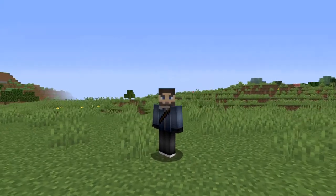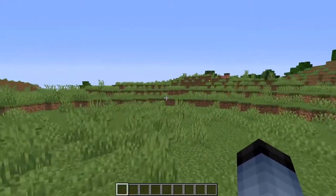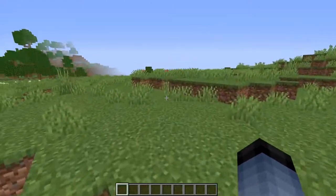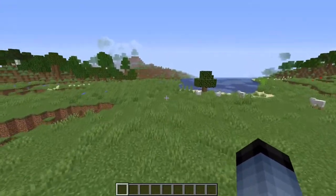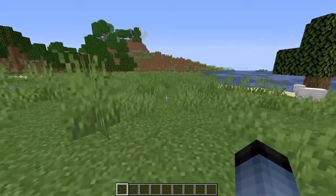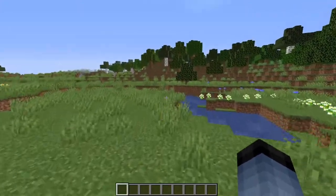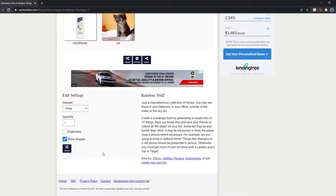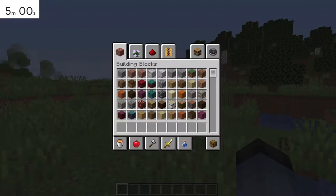Hello and welcome to Five Minutes to Build. This is a fun little challenge I gave to myself where I have five minutes to build any random object. Each time I do this, I go to a list of random objects, randomly generate one, and build whatever it is in Minecraft. Let's get this started — and the randomly generated object is: iPod! Alright, let's go build an iPod. The five-minute timer starts now.